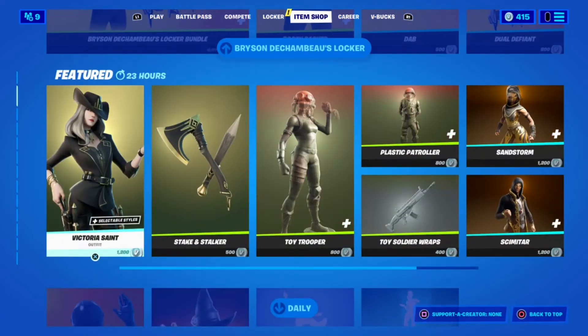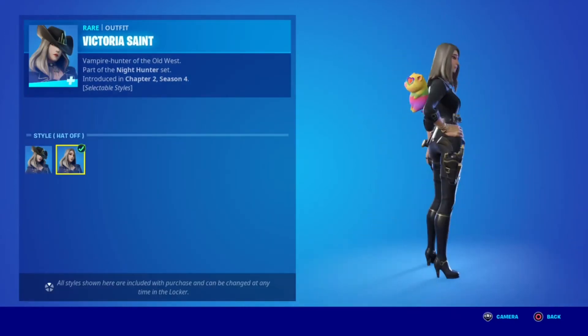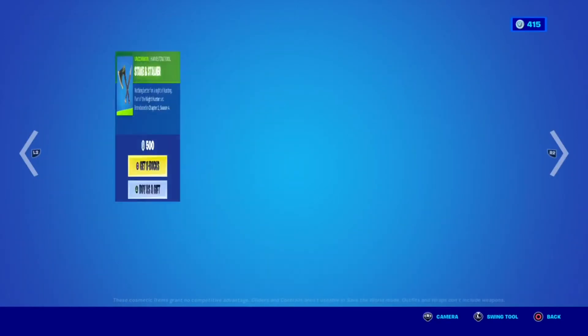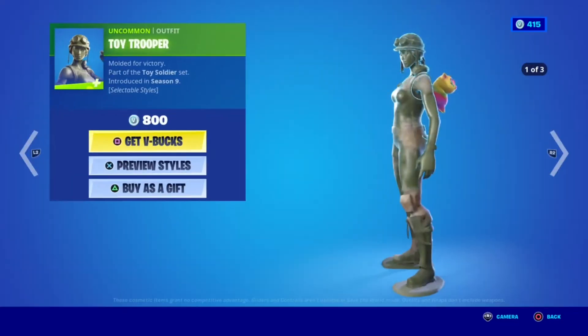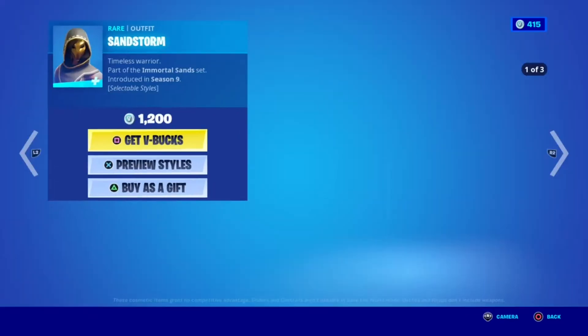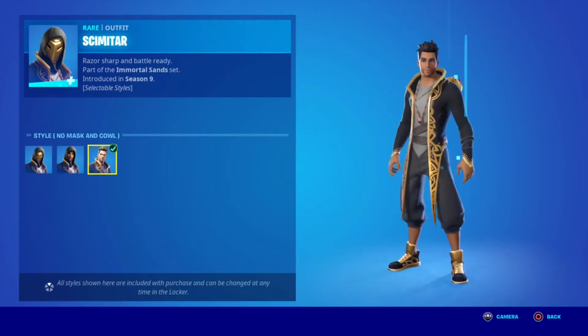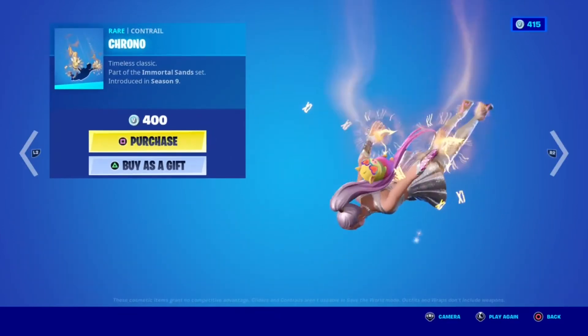Super cool and everything separately. In the feature section, now we have Victoria's team — one of my personal favorites. I like this one so much, she looks super cool. Then the back bling. Then we have the pickaxes — the toy trooper with the headstyles, then plastic trooper with the headstyles, and then the wraps. Then we have sandstorm with the headstyles, and then scimitar with the headstyles. We wrap the control.